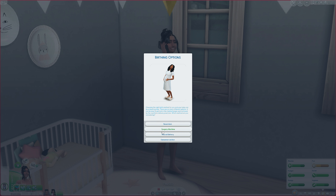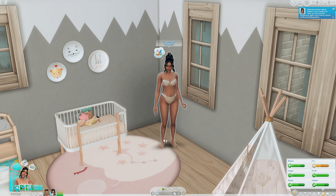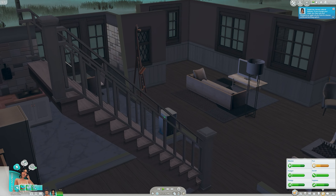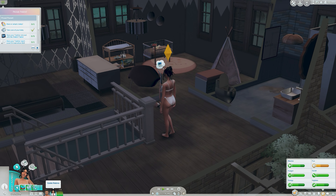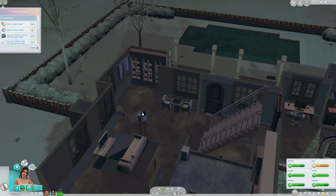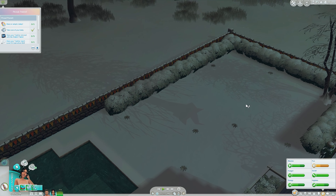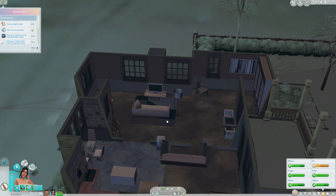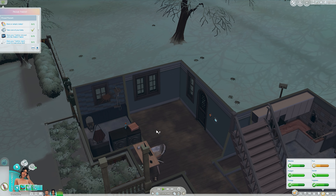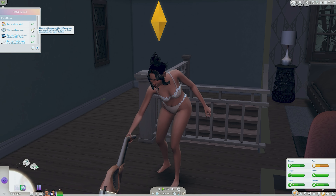Birthing options — I think Gabby is strong and can do a natural delivery. Yes, we would like to choose this option. The house is dusty! Come vacuum — look at all this dust everywhere. We should vacuum down here too. I was thinking it'd be really cool if we maybe did up the backyard, bought things for the kiddos, maybe a bigger TV. It's so filthy in this house!